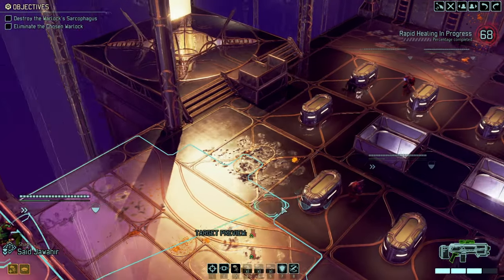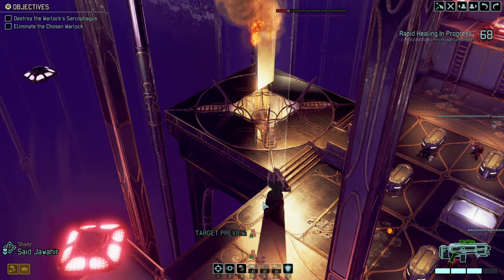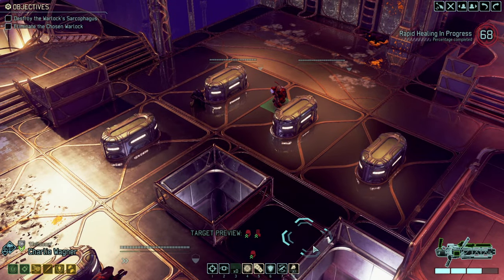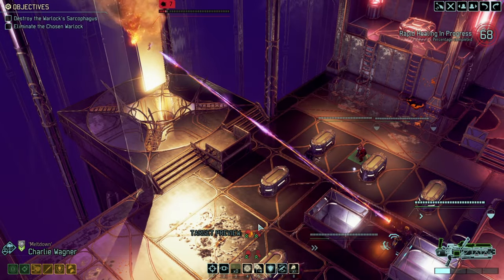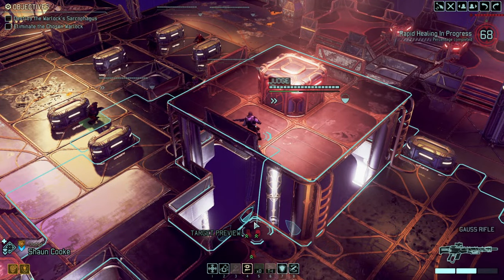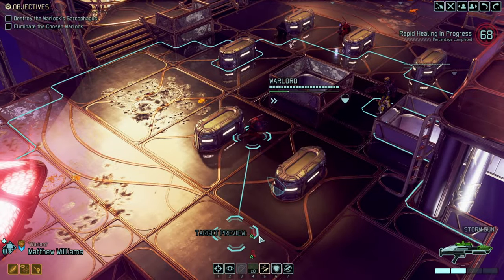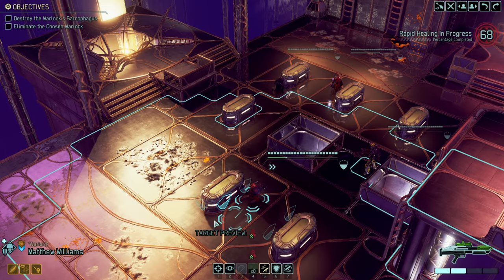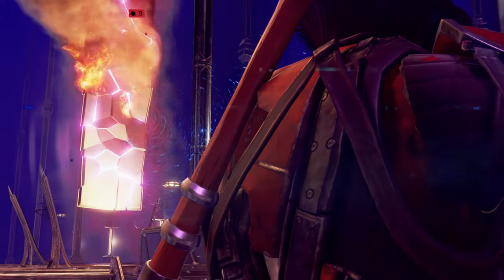We don't want a full further turn, so we're going to focus on the sarcophagus and really get it down. I think if everybody focuses it we can actually make it pop — that assumes we're hitting the Chainshot of course. Almost there, almost there — and that's the sarcophagus finally down.